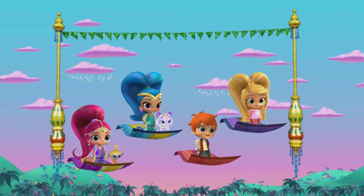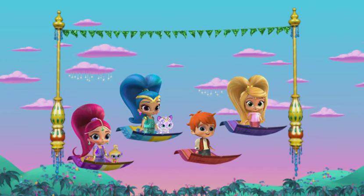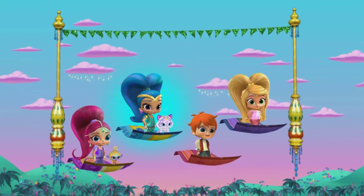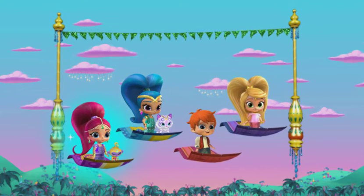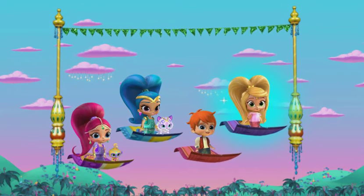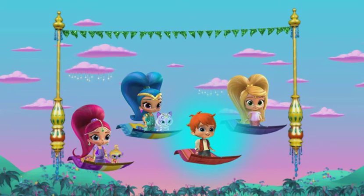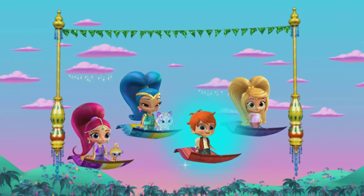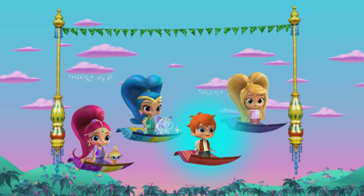First, choose a racing friend. Click on a friend to start the race. I'm Shine. I'm Shimmer. There's Zach. It's our best friend, Leah. You chose Zach — they're a great racer. Boom, Zarmay. Let's zoom away.